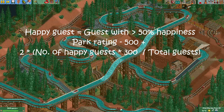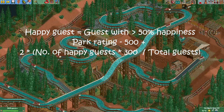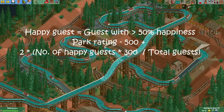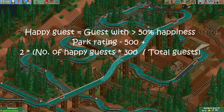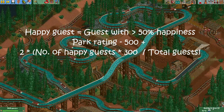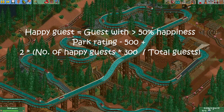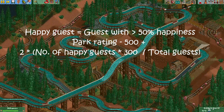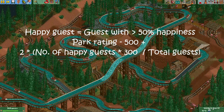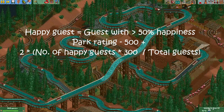The formula also counts the number of happy guests — those with more than 50% happiness. First, 500 is subtracted from the park rating. Then the number of happy guests is multiplied by 300 and divided by the total number of guests. If this value is higher than 250, the value 250 is used instead. That value is then multiplied by 2 and added back to the park rating. In plain terms: you lose 500 points of park rating if you have no happy guests, and you lose no points if at least 83% of your guests are happy.